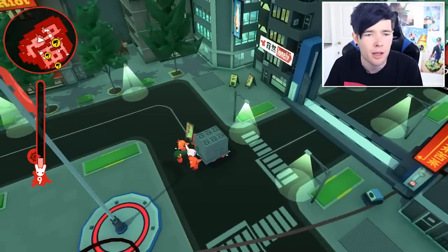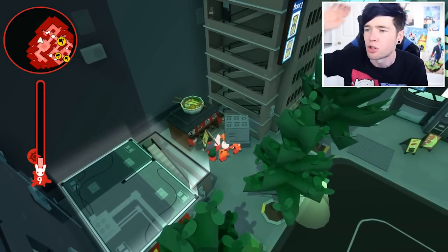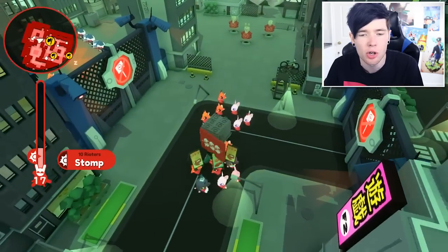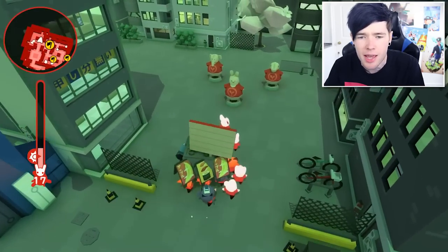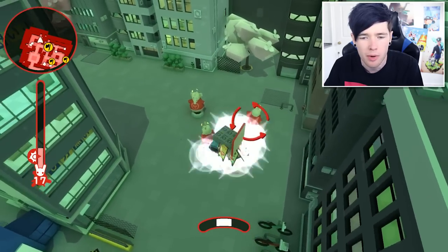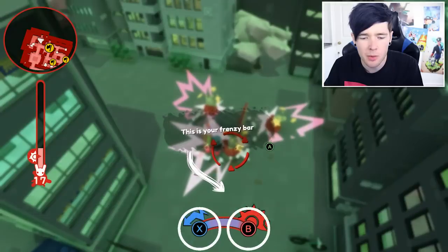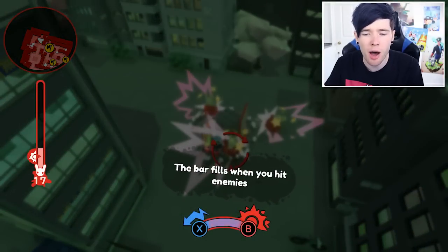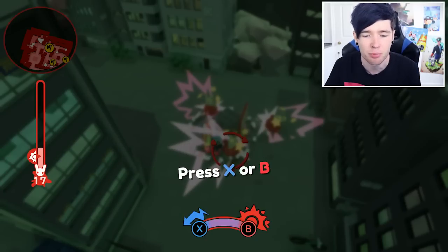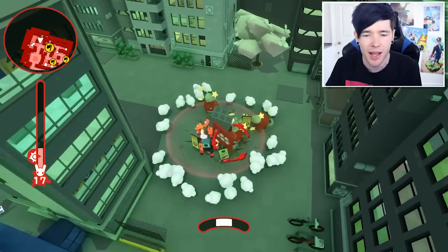More recruits — we're going from 9 up to 17, that is insane. Let's do our stomp ability. What's that bar that's filling up? Let's try filling it up and see what happens. This is your frenzy bar — the bar fills when you hit enemies. When it's full, you can press B for a super stomp or X for a super dash. Super stomp — I see, that's really cool, that's awesome.